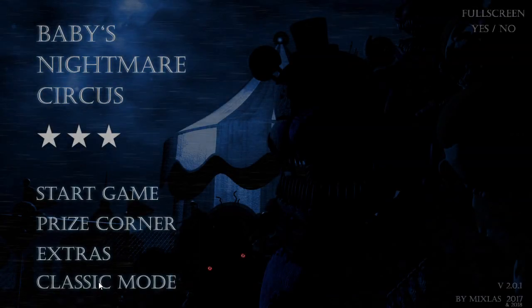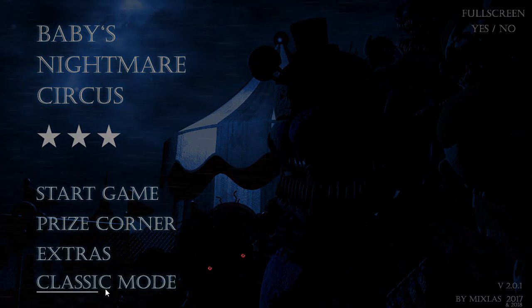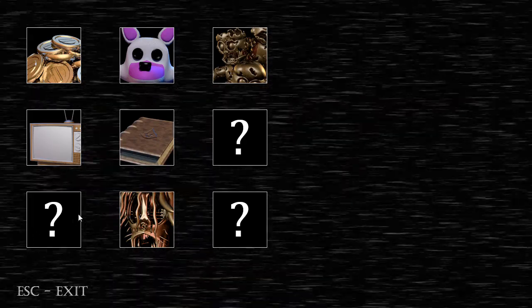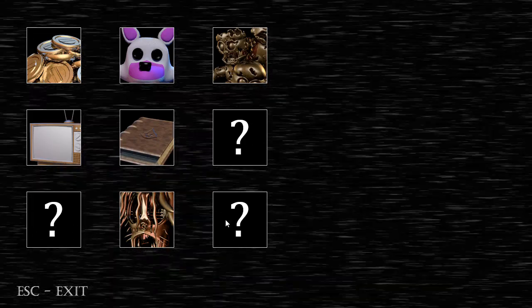Now I'm going to go on to classic mode. I got all three stars here and all the prize coin objects. I'm going to look up some stuff about the classic mode that I don't already know. How many things do I have left? That's my first question. Three. It shows me how to get two of these, but it doesn't show anything about that one — I'll have to do a little bit more digging. I have to get to night two. Night two and night three have something I can get, so that's good.